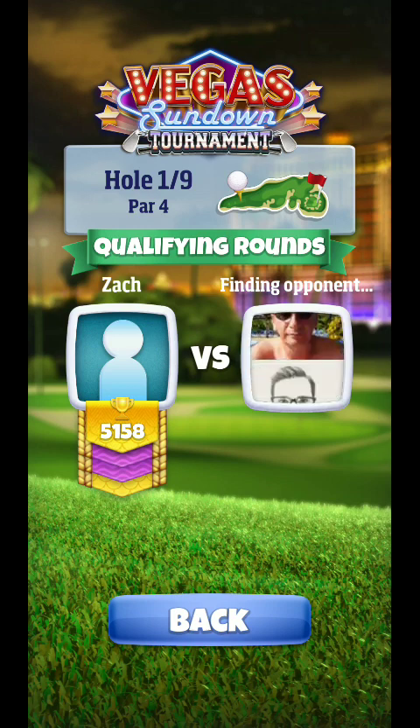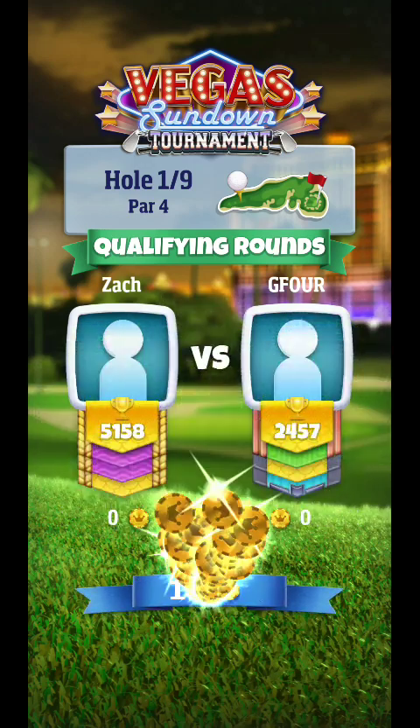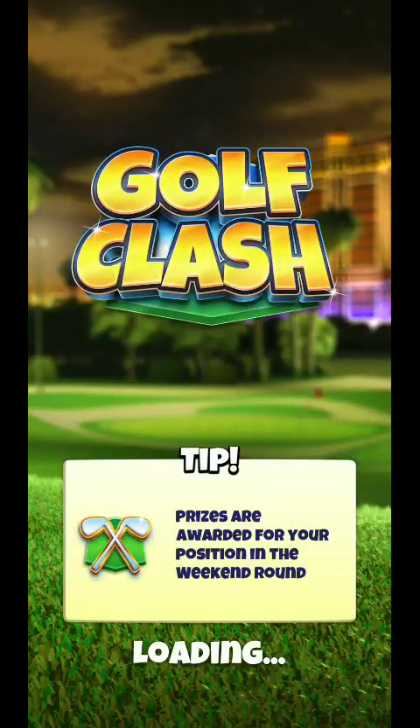Just use this distance thing as a guideline for you. If you see me hit it to a certain spot, keep in mind a Puck might go a little bit farther. My distance with Thor is 231 or 232, and Apocalypse — especially a 5 — is 240.